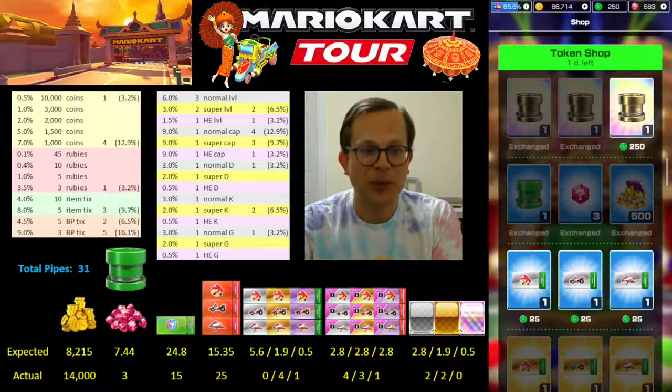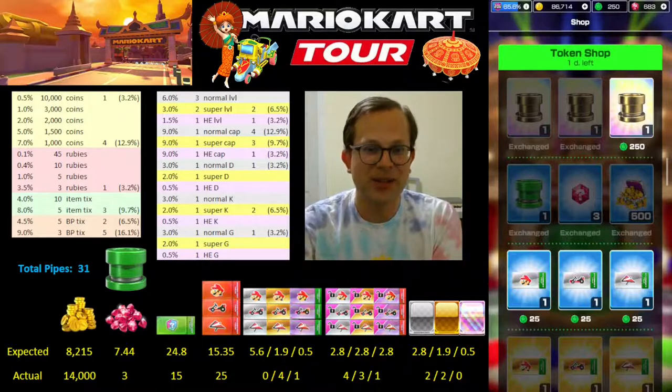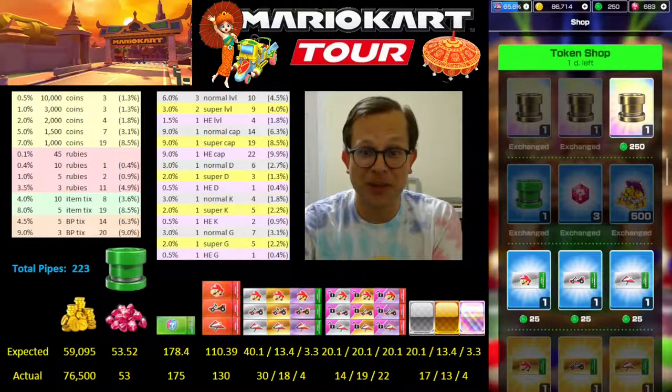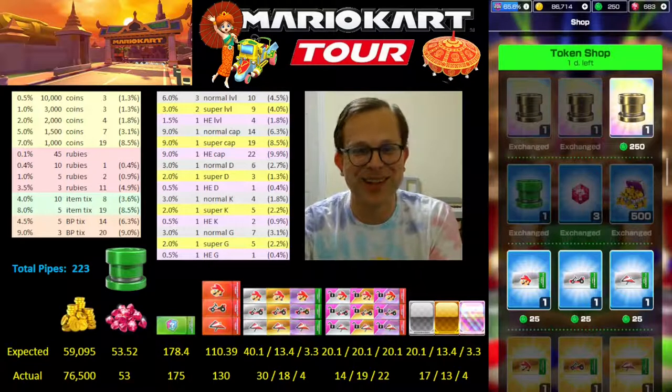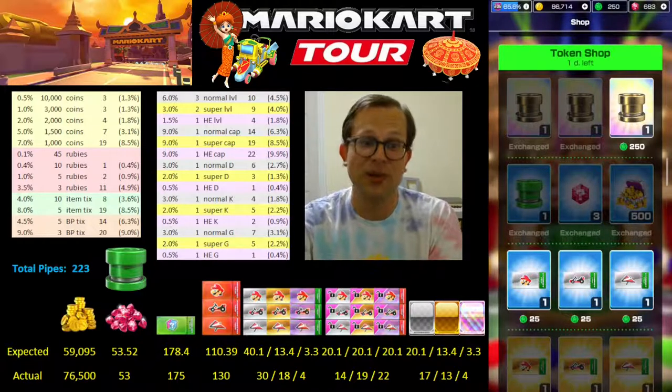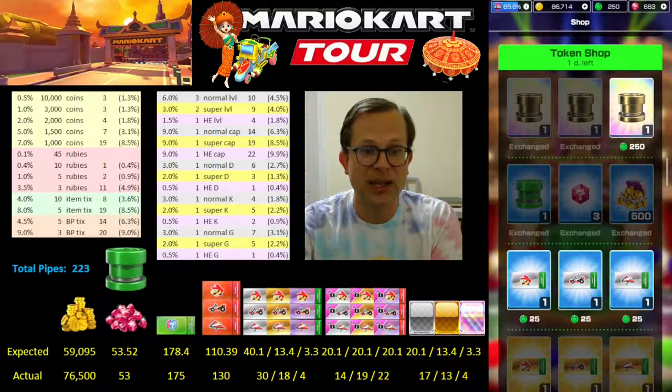There are the statistics for just this set of pipe pulls. Now I'm going to pull up the total — we're over 200 now. 223 token shop pipe pulls since it was introduced to the game earlier this year. We're about dead even on rubies, so the luck has caught up with me there. But I've got more coins because I've gotten three 10,000 coin pulls. I'm still ahead on high-end items, high-end level tickets, and high-end cap tickets.